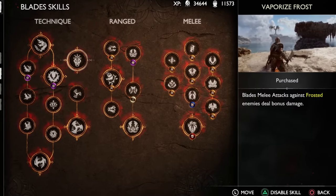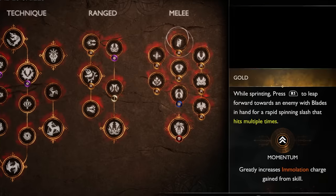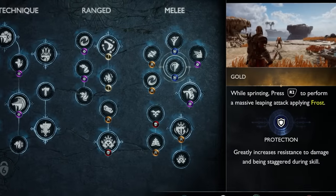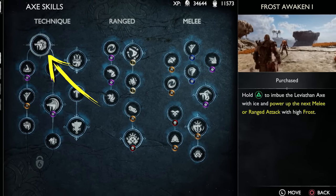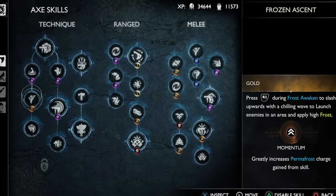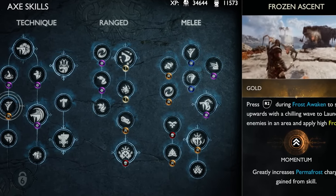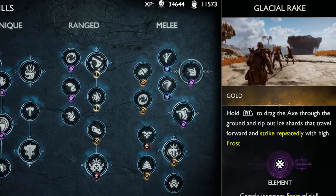Just remember, Vaporize Frost only provides a boost to melee attacks — regular R1 and R2 hits, as well as anything in the melee branch of the skill tree. To do this, you first need good ways to build up the frost state. The Frost Awakens skill is the primary way of applying frost: hold Triangle to frost the axe, and then use any other axe attack skill to apply frost buildup. One of the best skills for this is Frost Ascent, performed by doing an R2 heavy attack while the axe is frosted. Another great way to build up frost is by using the Glacial Rake skill repeatedly by holding R1.